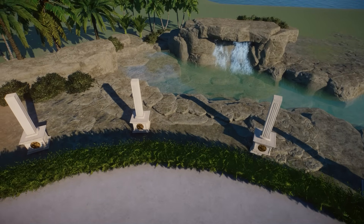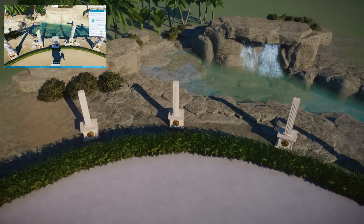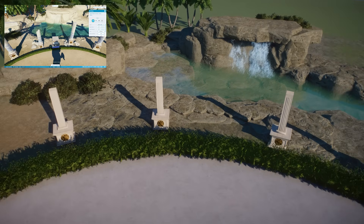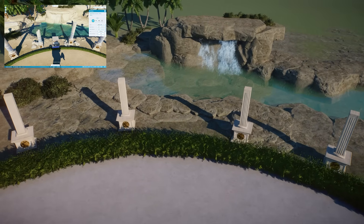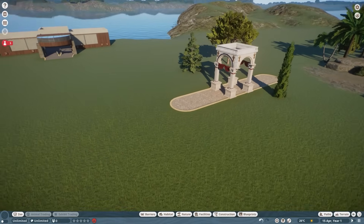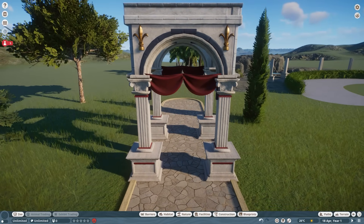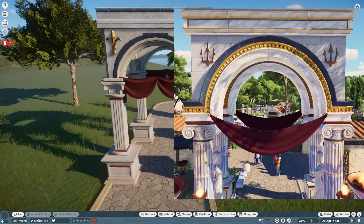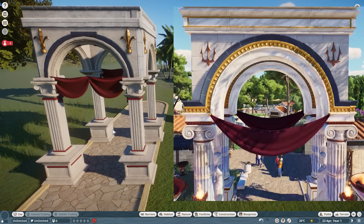I'm going to zoom in a bit here into the scene because the camera in Planet Coaster 2 seems to be a slightly different field of view. So this is more like the shot we would have. And I'm going to put the other one onto the right-hand side so you have them side by side, which will hopefully help you understand a bit more what I was talking about.